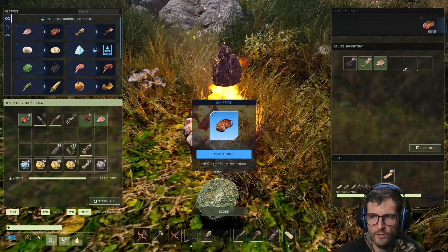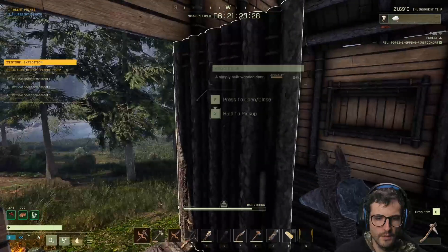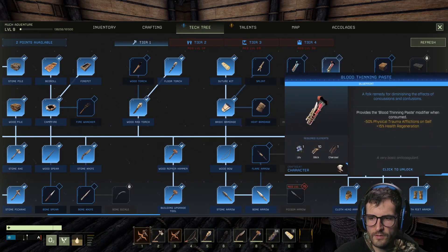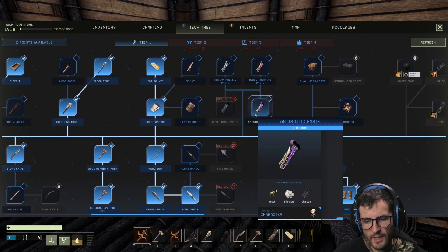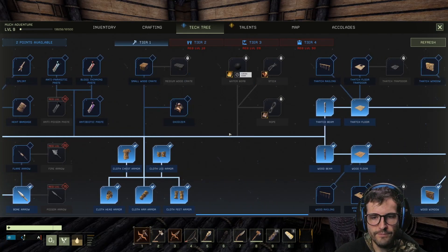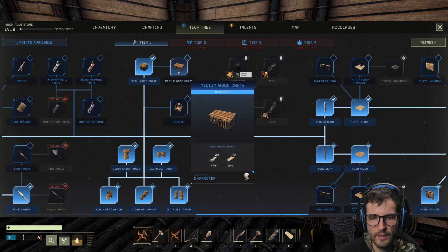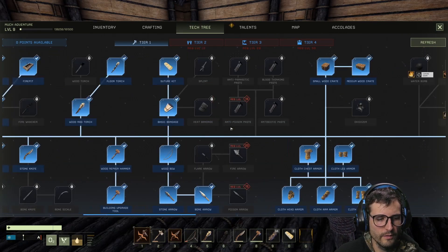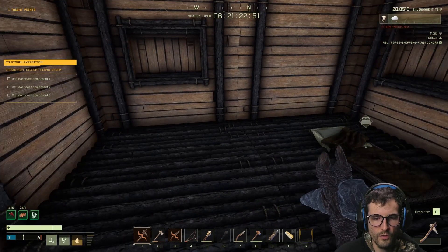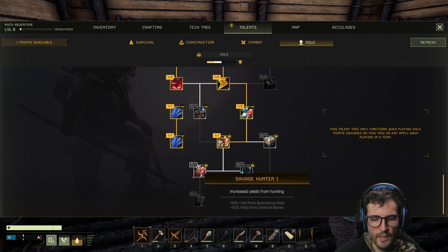Let's swap the fish — I think the fish will cook quicker. I need some kind of storage solution — that should really be next on my list. I should get some of this paste too — antibiotics, because I got sick earlier. Let's make the medium wood crate, just get into it. I needed a crate because I have a lot of stuff now. Talent-wise, I've got increased yields from hunting, increased XP gain when not in a party — that's perfect since I'm playing solo.